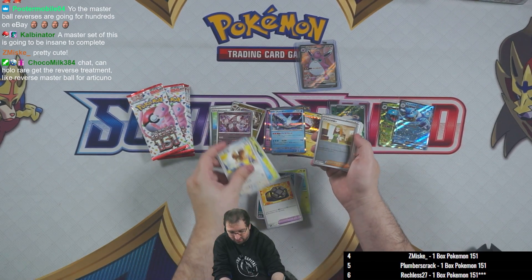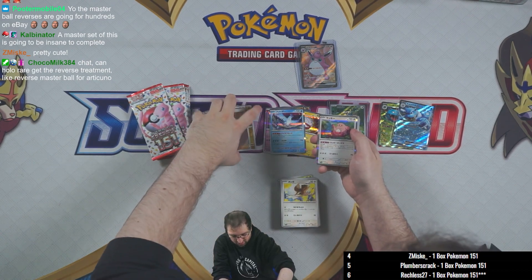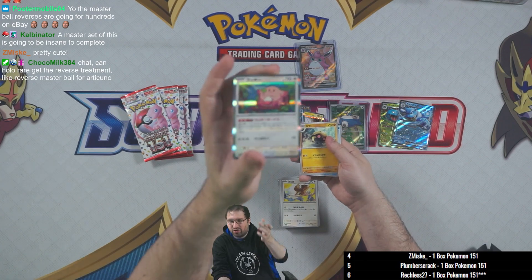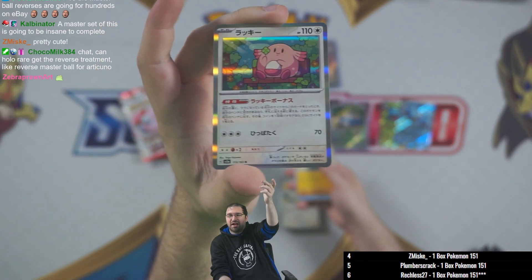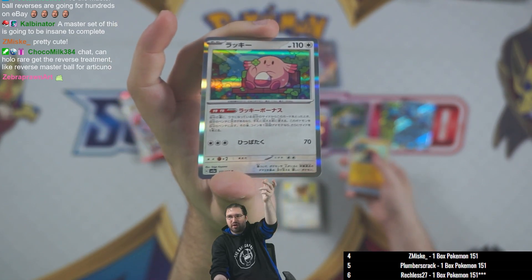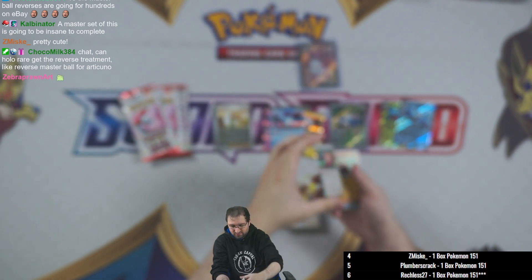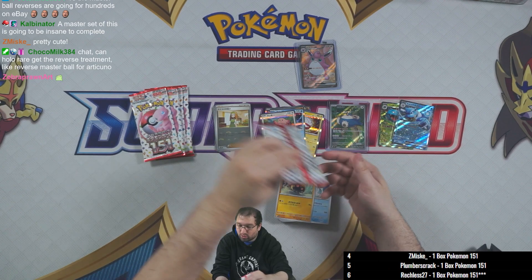Pidgey, Poliwag, Weedle. We've got Daisy for the pokeball reverse. Chansey holo rare — weird seeing a holo rare Chansey these days since it's not a fully evolved Pokemon anymore, but I guess for 151 it makes sense — this was such a rare one back in the day. Then Kabuto and Dewgong.